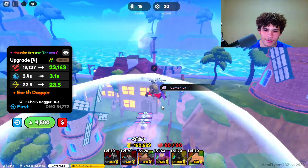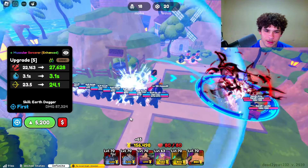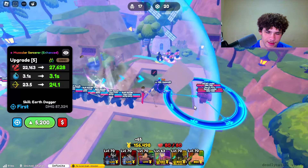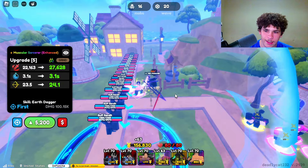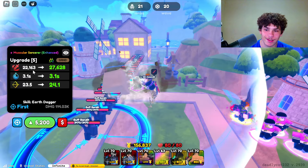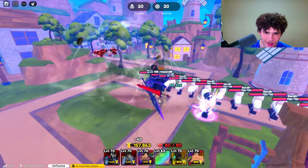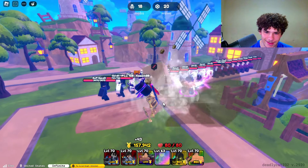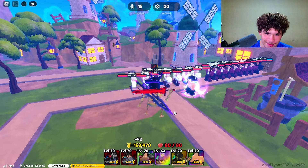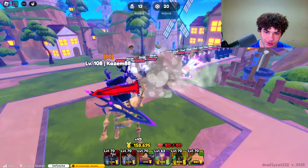Let's go ahead and upgrade him again. His next upgrade gives him an ability called Earth Dagger. His attack range increased a lot. He's now doing 22,163 damage, 3 second cooldown, and 23.5 range. This unit's actually insane — he's basically spamming. 3 second cooldown is crazy.